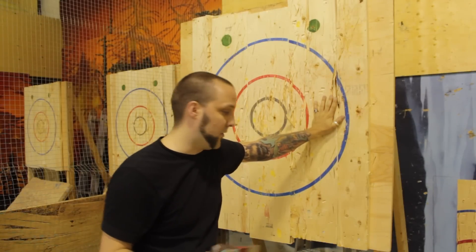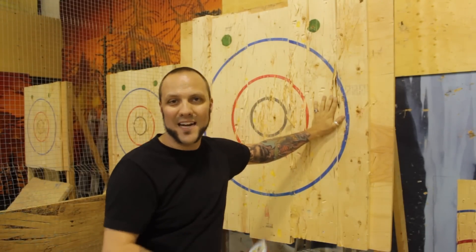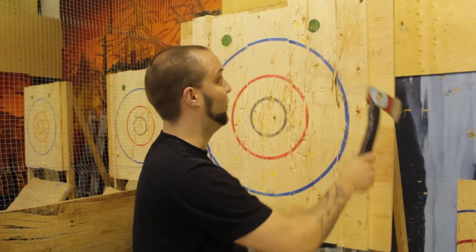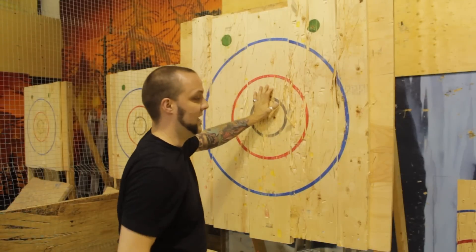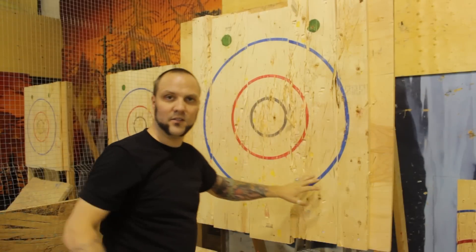The other catch is that if your axe hits and then falls on the floor, you get minus 4. That counts if the axe sticks in the wall behind the target — that's a minus 4. If the axe sits on top of the target, that's a minus 4. If the axe sticks in the helmet, it's a minus 4. Anything that's not sticking in the target scoring zones is a minus 4.